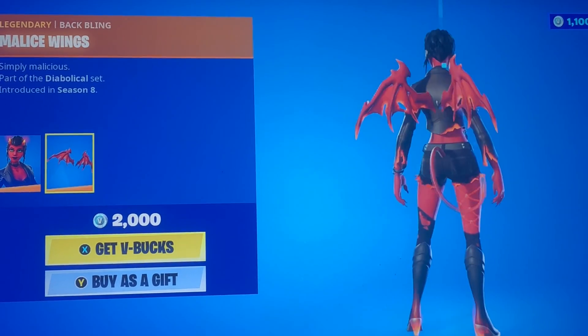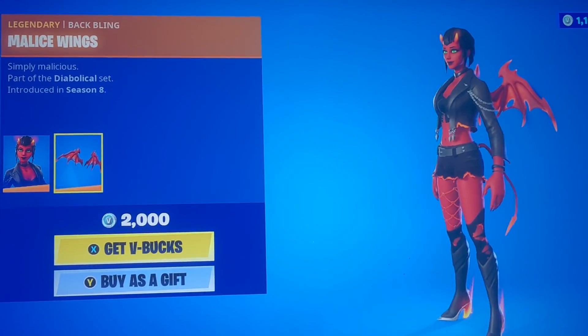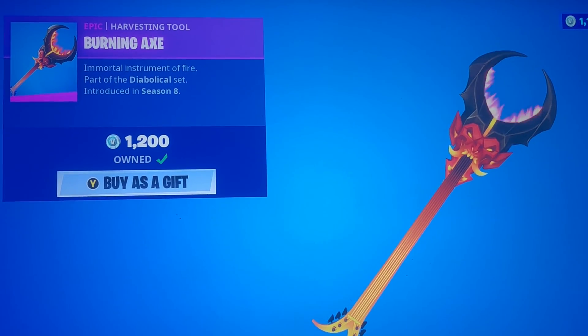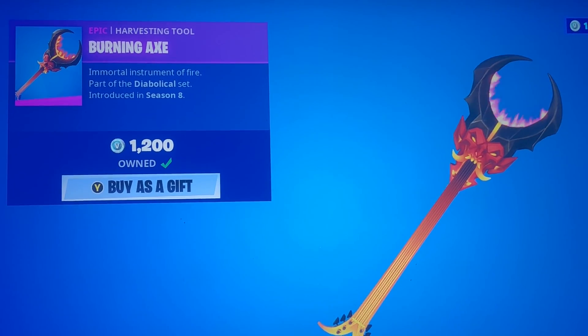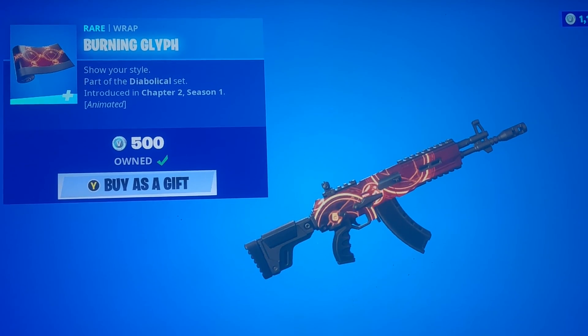We have Malice with the Malice Wings — a female demon design. We have the Burning Axe; this one's actually really unique, I recommend everybody get it. And the Burning Glyph is a pretty cool gun wrap.